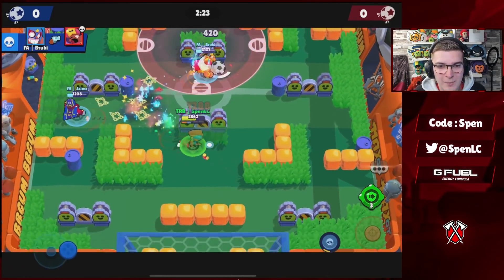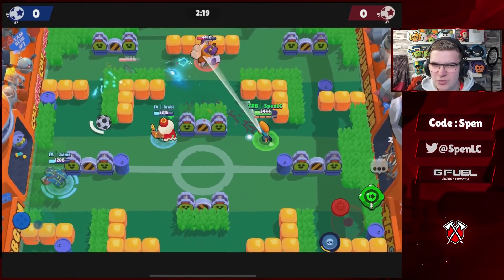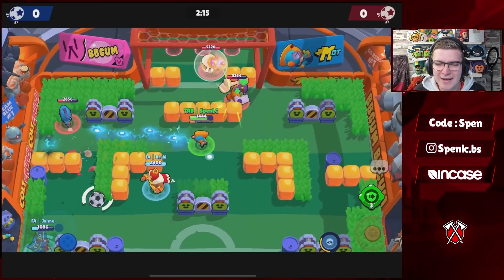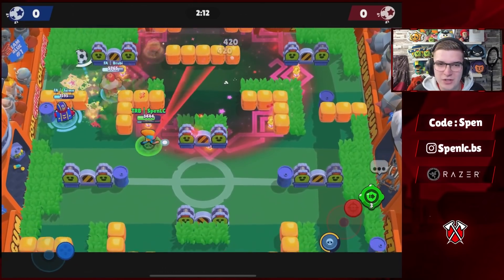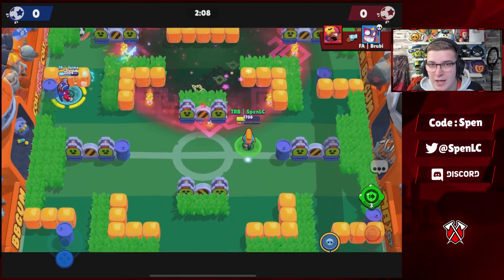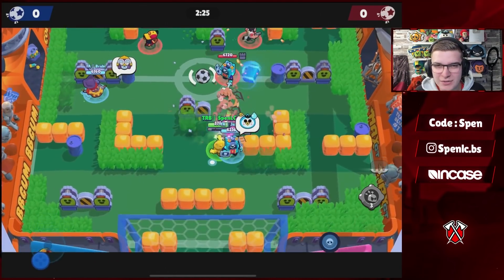Next up we have Max. Super Charge star power is going to be the better star power — it allows you to get your supers a lot easier. The main reason I use Max is to combine well with teammates, so you want to be getting as many supers as possible. In terms of gadgets, there's a clear favorite — Phase Shifter, allowing you to tank so many shots and make so many epic plays.